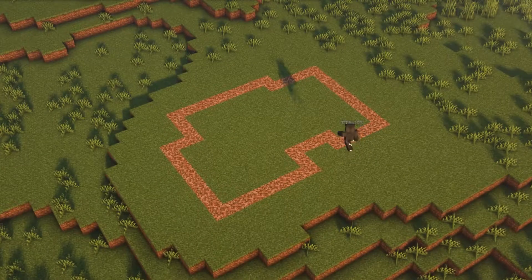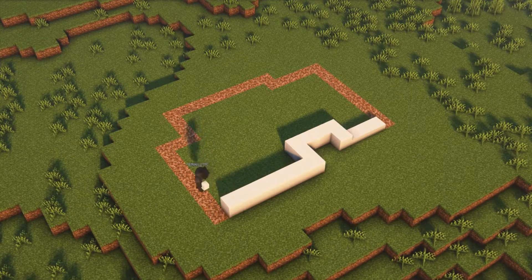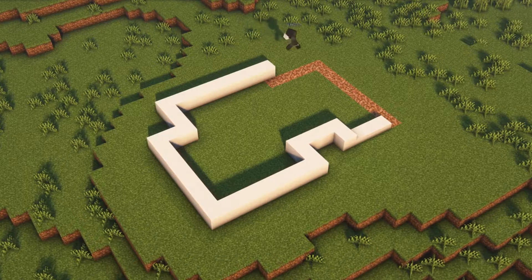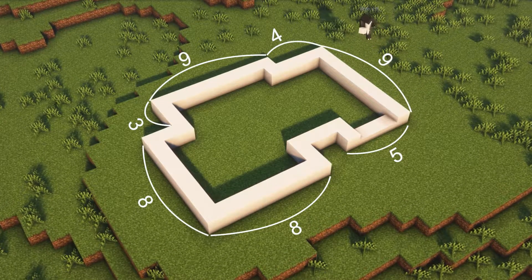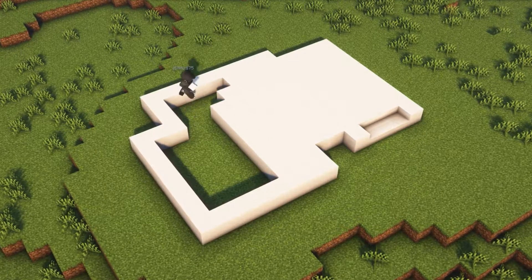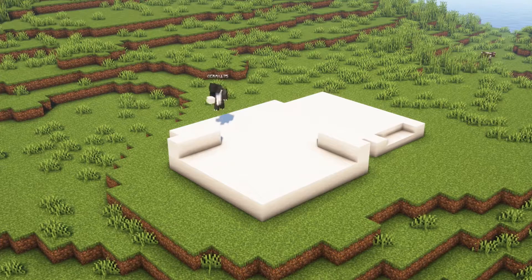First we're gonna add three slabs here and put two blocks here, then count out the layout across the foundation. We'll close off the other side and then fill this floor with the block you want.